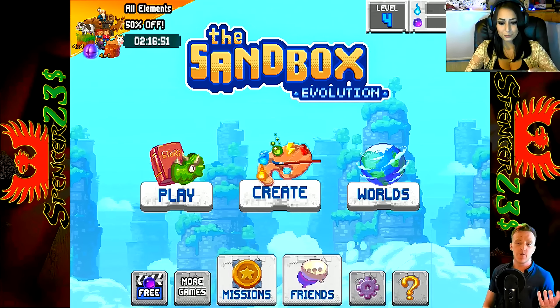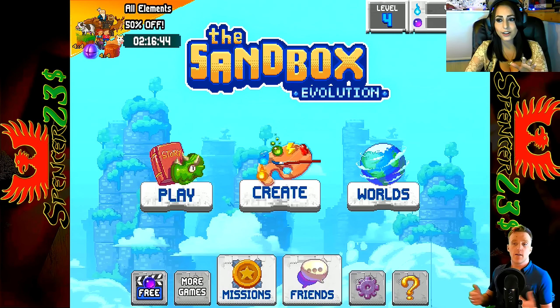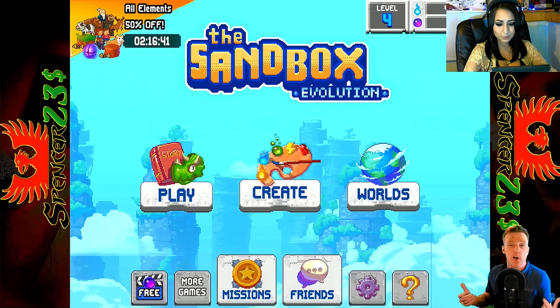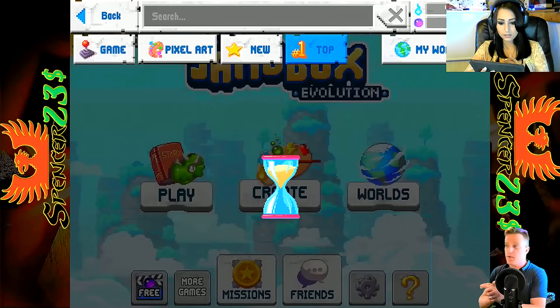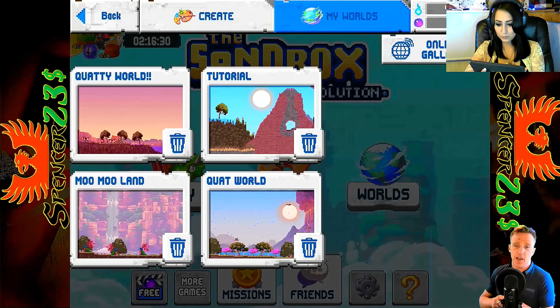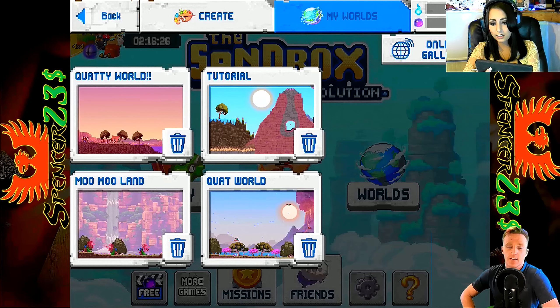So this is kind of like 2D — would you say this is like 2D Minecraft basically? Yeah, it's like 2D Minecraft with all the blocks and stuff but in a very unique way. Okay, so you can create your own world, you can create your own levels — I'll show you how we do that — but let's get straight into it. Let's have a look at one of your worlds that you've created. I want to see it and then I'll show you one of mine. Okay, which one are we going to take a look at? I'll go to a different one this time, I'll go to Kumquati World.